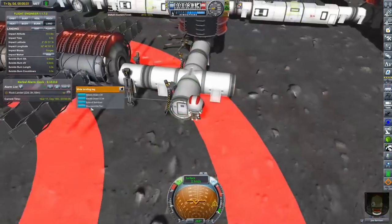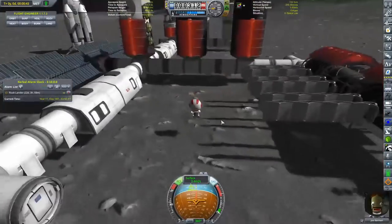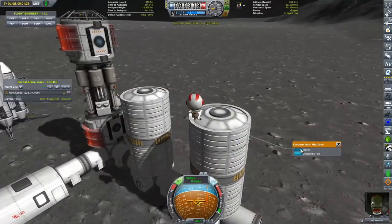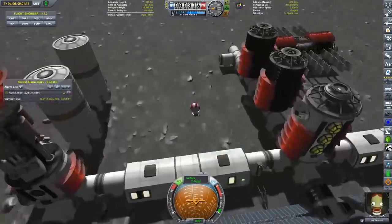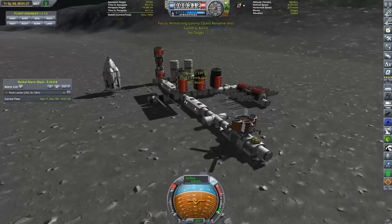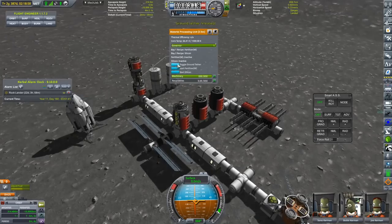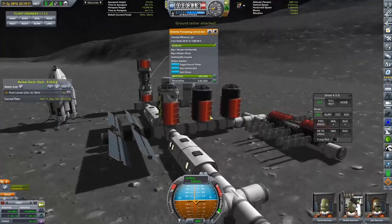What we're doing now is Joe Kerman is out and about basically disassembling all of these legs. The only reason why I needed those legs to begin with was to tether the base to the ground - it's something that USI does, and it means that the base doesn't sink into the surface of Armstrong. However, the ISRU units that I do now have on the base also have that option. So what I thought I'd do is remove all of the legs and a load of parts that I don't really need anymore, and then reduce the part count on this base.